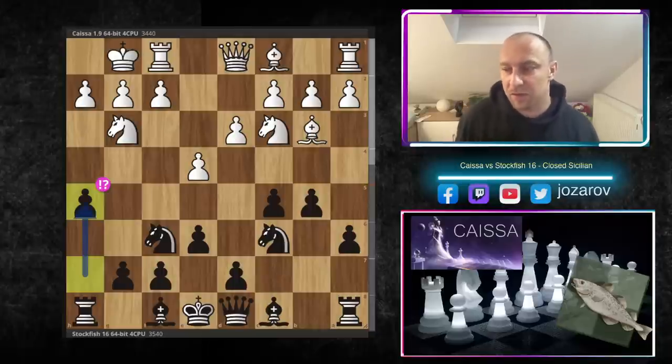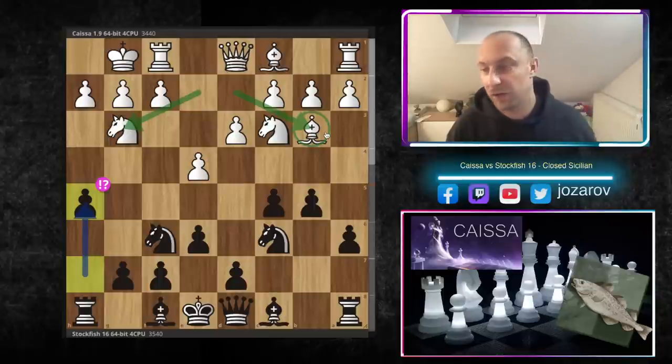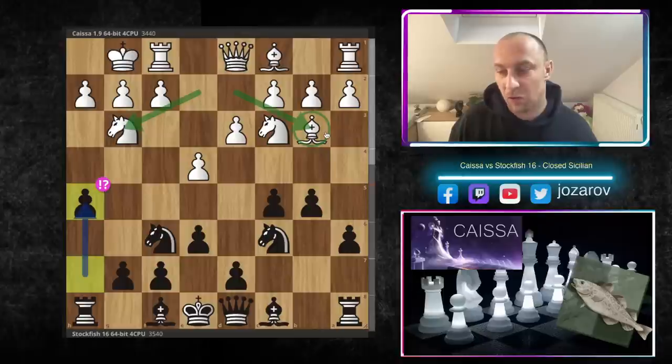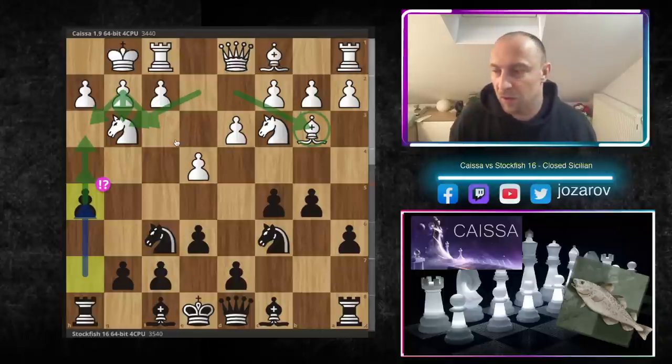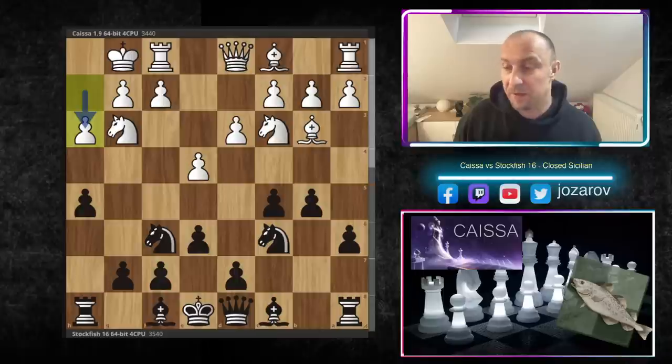Stockfish plays the move h5! Whenever the knight is on g3 or b3, you can use a flank attack to create space. In this particular position, h5 prepares to play h4, maybe even h3, splitting the pawn chain, weakening the pawn structure in front of the white king. When something is weakened you can attack it further. H5 is a very interesting choice. In response, h3 is played by Kaisa.